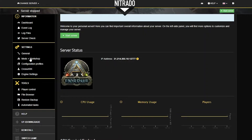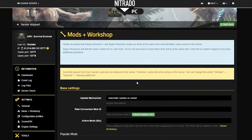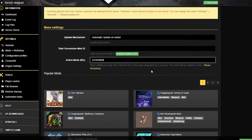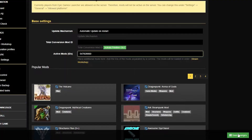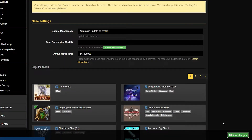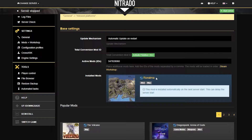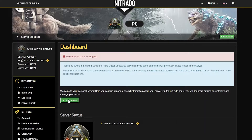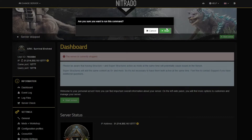Under Mods and Workshops in the panel is where you'll paste the copied number. Under the Active Mods tab, paste in the number and make sure it is the correct Mod ID. Then go to the bottom right-hand side and click the green Save Changes button. Under Installed Mods, you'll see that the map has been added. Now all it takes is a simple restart of the server by clicking the green Start Server button and confirming once more.